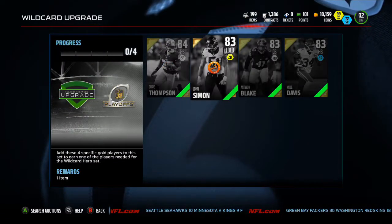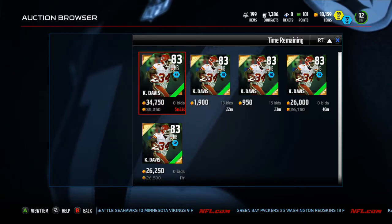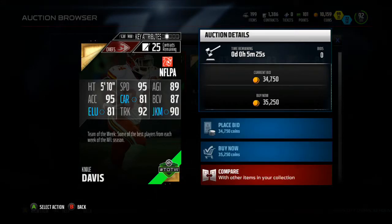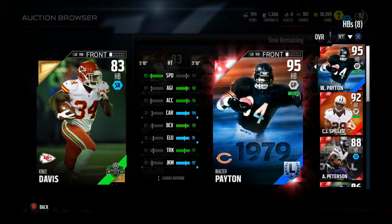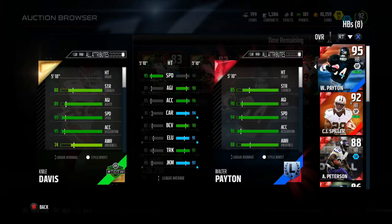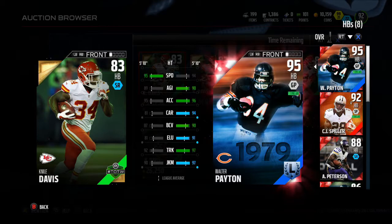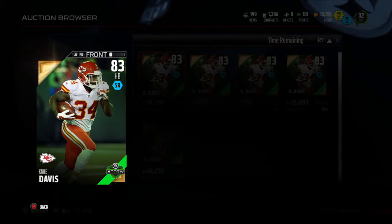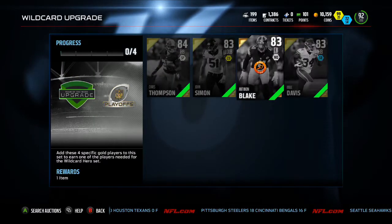Now let's look at the upgraded cards. We got Chris Thompson, John Simon, Antoine Blake, and Noel Davis. I feel like Noel Davis right here is good - going for about 20k right now. He is good: 95 speed with 92 trucking and a 95 acceleration. Give it about a week and this will be a really good budget card. His catching is 80. If you're doing a budget squad with low overall players, this guy's your running back. 95 acceleration with 95 speed and 92 trucking - it's pretty good. Unless you have Todd Gurley already, then you're fine.